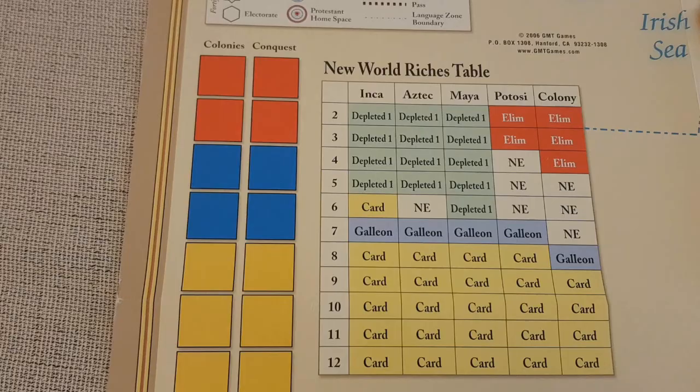There are three New World actions: explore, colonize, and conquer. France, England, and Habsburg can perform all of these. Explore is primarily a way of gaining victory points. Colonize and conquer allow you to form colonies or conquer civilizations, with the possibility of gaining card income according to the table.